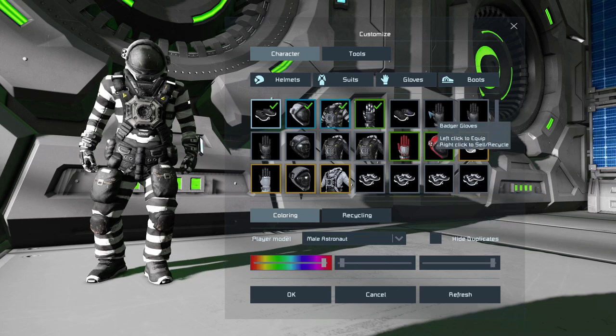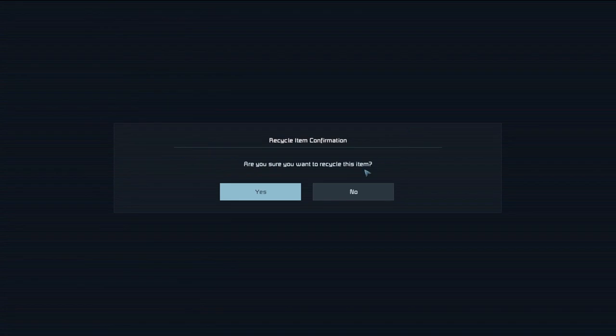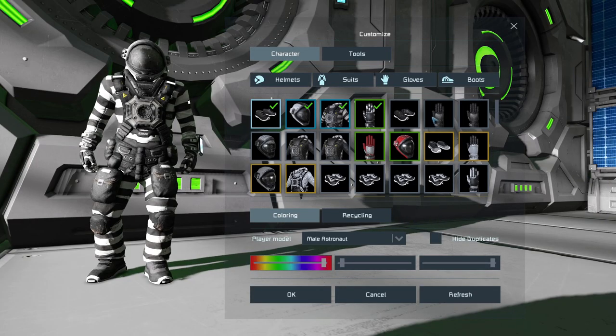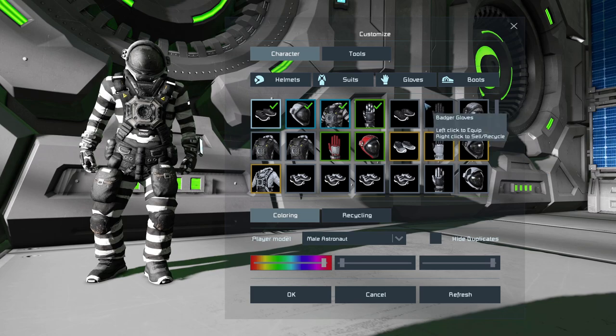When you right-click to recycle, it will ask you to confirm whether you want to do that or not. In this case I do want to proceed, so I'll confirm the recycle.